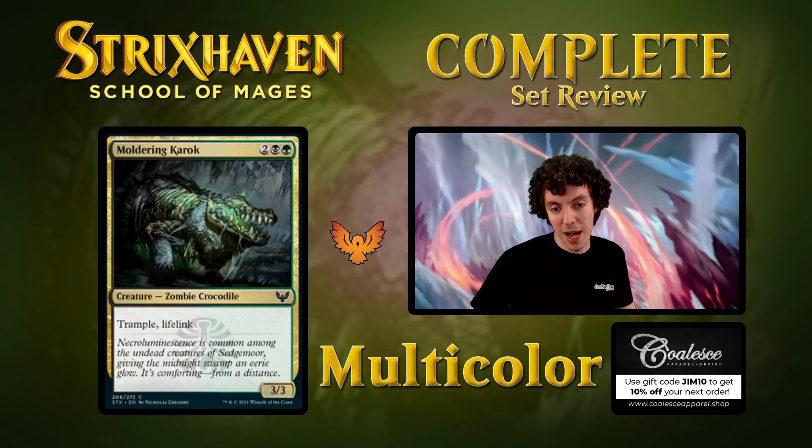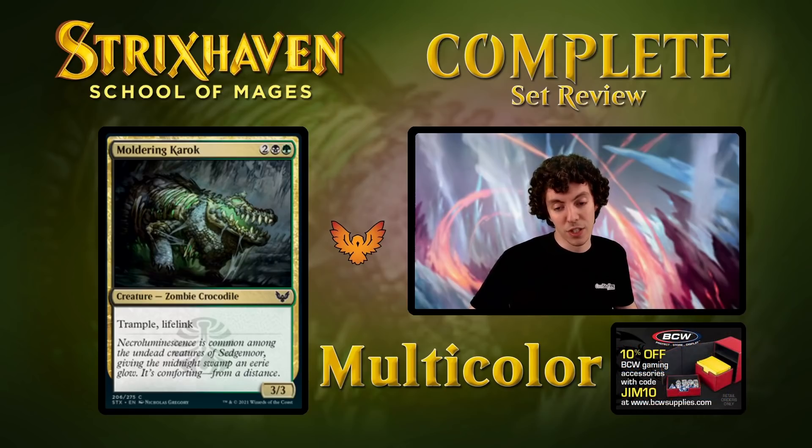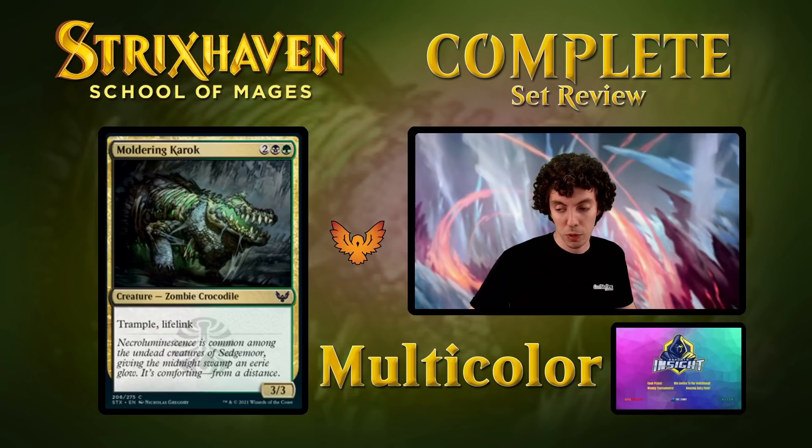Moldering Karak is next — two mana for a 3/3 trample lifelink. Solid card that'll play very well with the Silverquill card that adds counters. If you add one counter to this card it's a freaking house; two counters, it's insane. But even as a 3/3 lifelink for four, it's totally solid. I think lifelink is one of the best mechanics for limited — super underrated, super awesome.